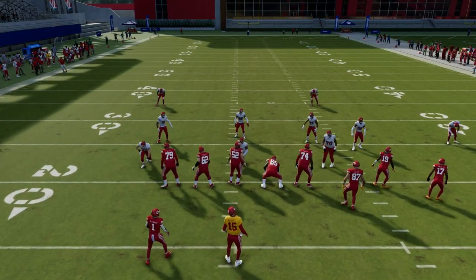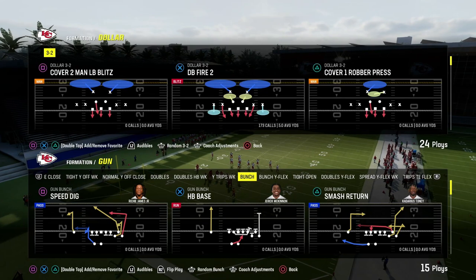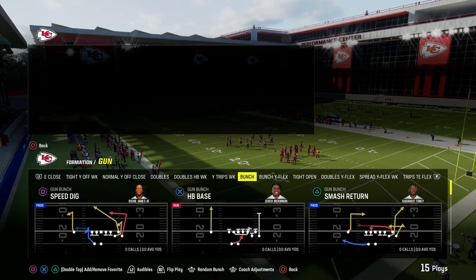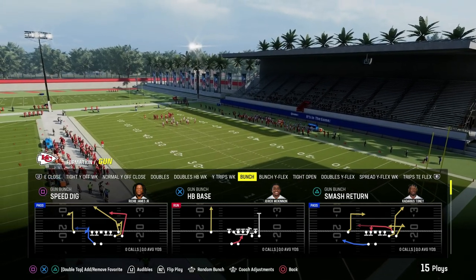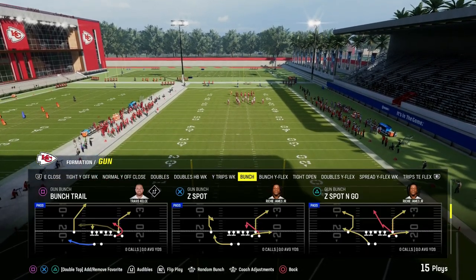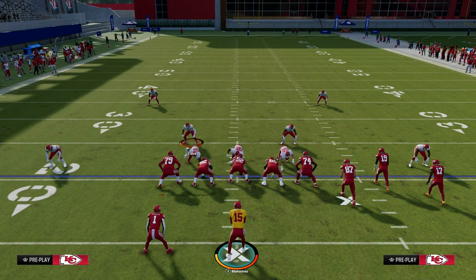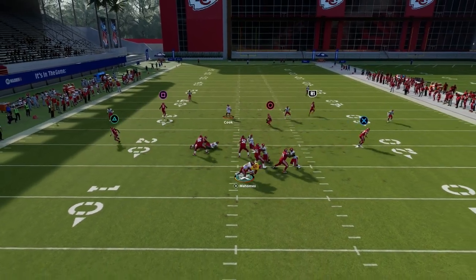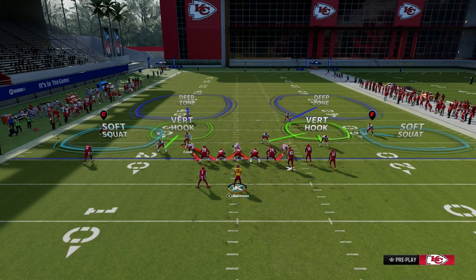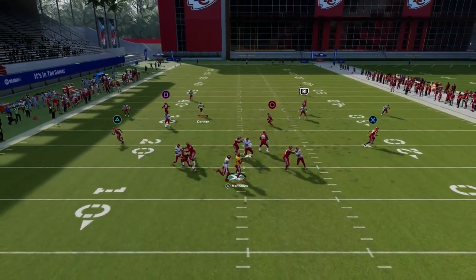Now let's take it up a notch and go to dollar, and understand how the dollar blitz works. A lot of people like to blitz out of dollar this year, and the best way they do it is utilizing a pinch — a line minimization. One way people blitz out of dollar gets pressure off one of the edges. Another way is through utilizing a linebacker loop, which we posted in our blitzing e-book. This will typically loop around the edge.